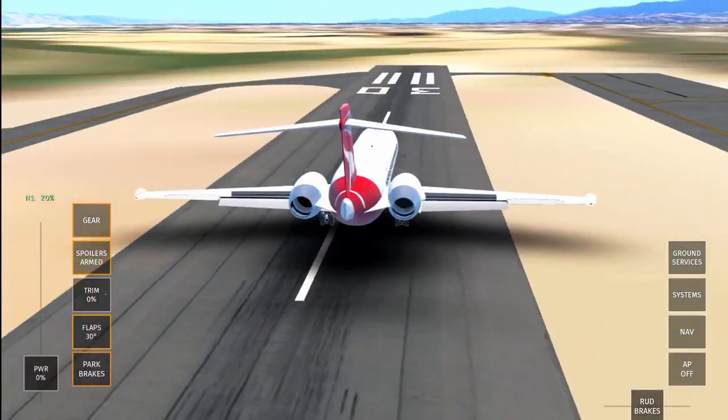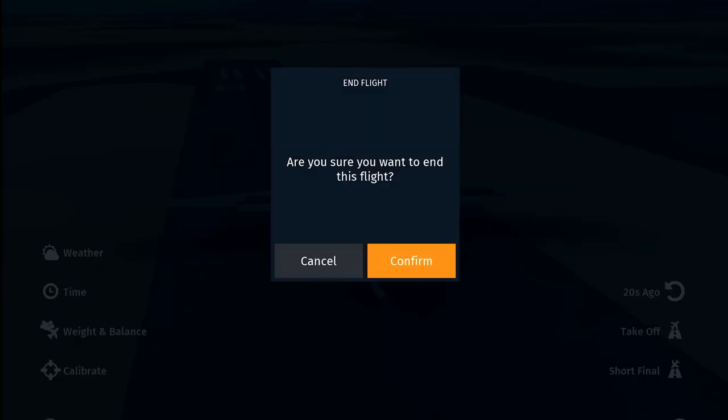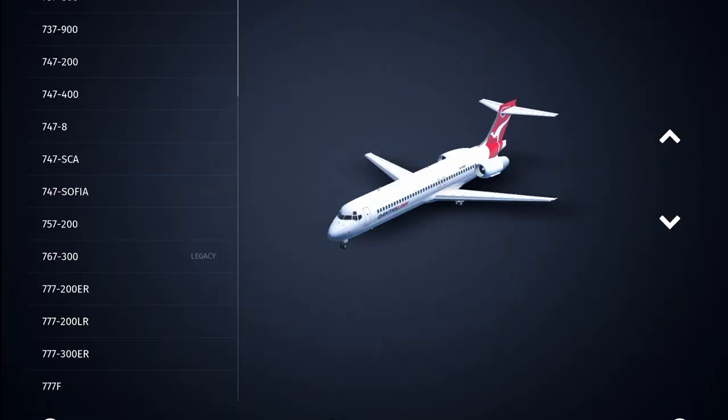If you can get a smooth landing on this aircraft, show me because I won't believe it until I see it. Show me on Instagram, Twitter, or Discord — all the links are in the description. I think the 717 is definitely one of the hardest aircraft to fly in Infinite Flight.